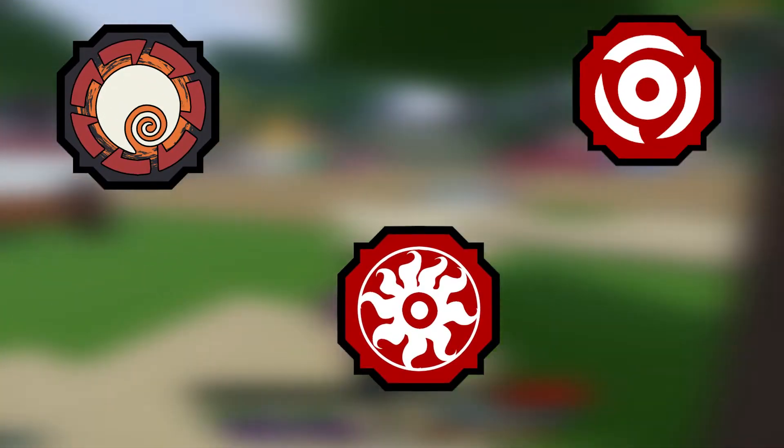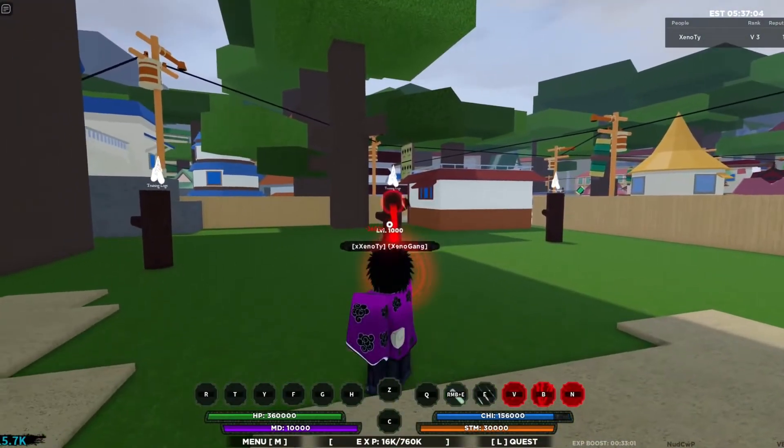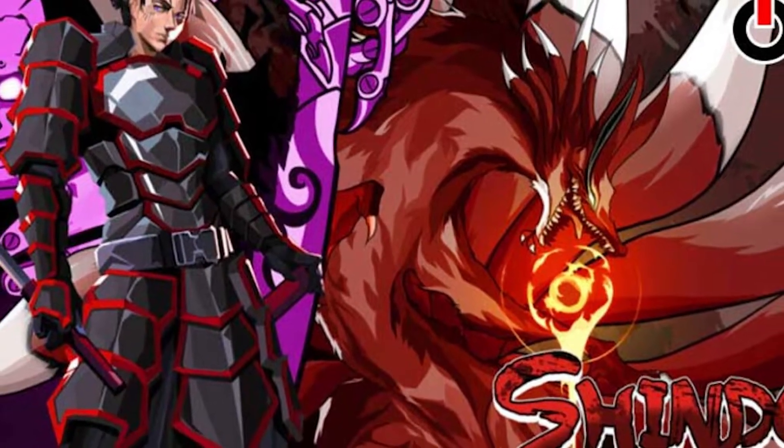Each bloodline has its own advantages and strategies, and to utilize them the player should unlock them by leveling them up. The bloodline's abilities can be found by going in-game, pressing M, then selecting bloodline.